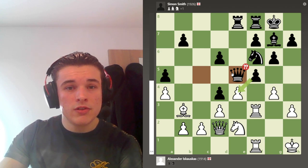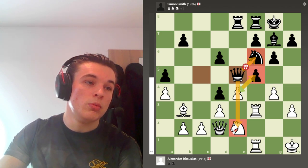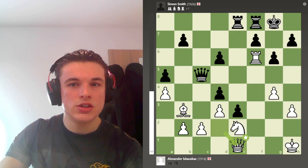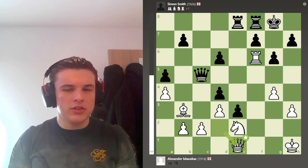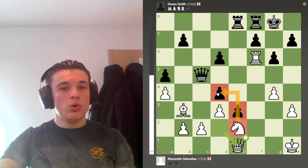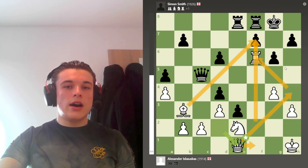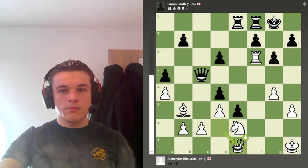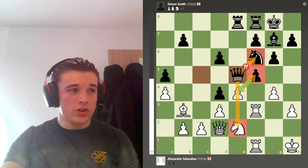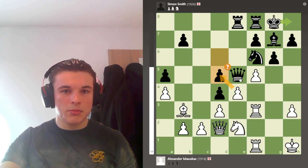My opponent plays Qe5, which the computer says is a blunder — he's just trying to defend his knight and making it so I can't take the pawn because my knight is hanging. The computer wants Fxe4, after which I'd calculated the variation and thought I was winning — my knight is a brilliant blockader controlling the important D4 square whilst blocking the pawn, and I have so much pressure. The computer saying Qe5 is a blunder — maybe not for a human. So I take, and my opponent plays D5 because it plays on the idea that I can't take the pawn since my knight hangs.